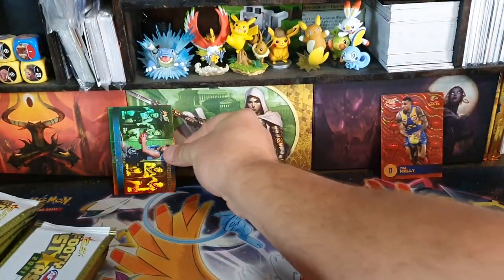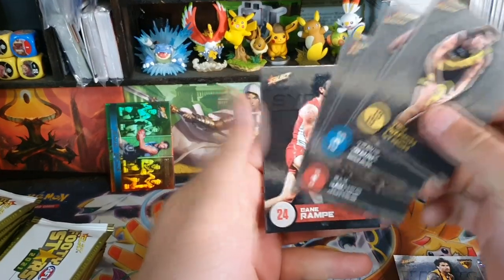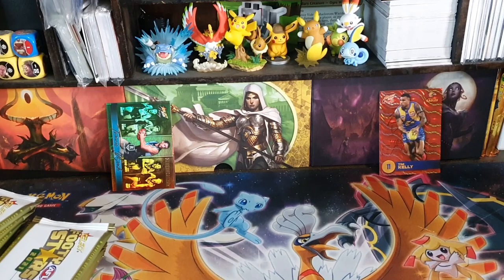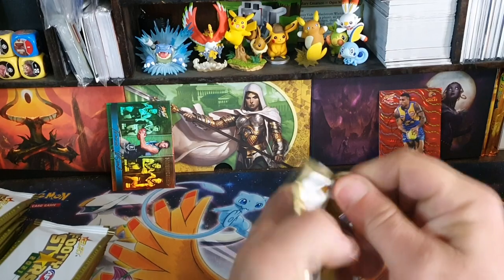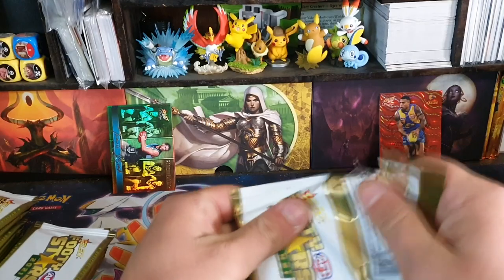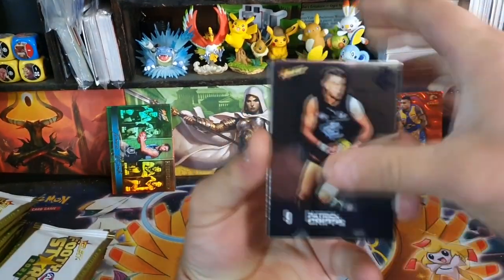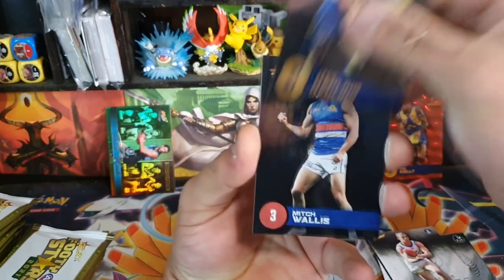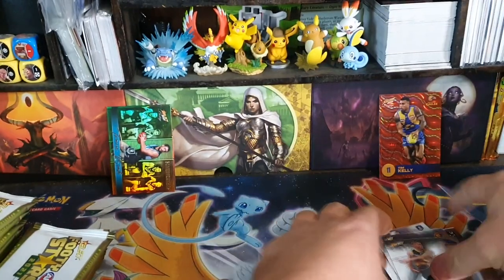We've got another game breaker, this time we have Bulk from Port Adelaide. We're hoping to get a marquee — it'll be super nice — but it's looking like the odds are just as bad as the normal packs. 288 packs, that's just over 10 boxes. And nothing in this pack — dud pack. You can get dud packs in this.